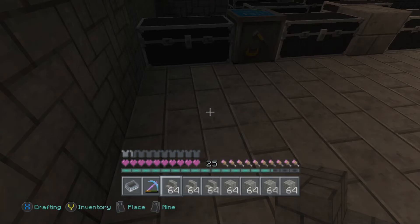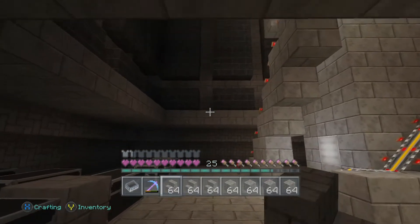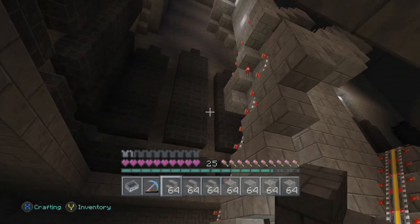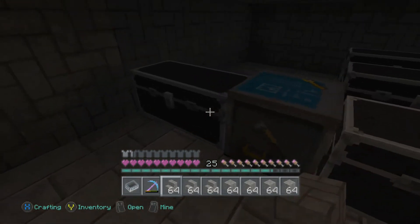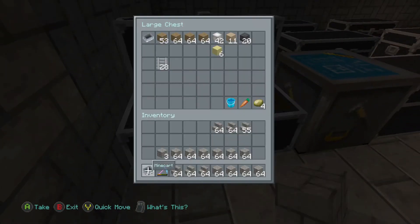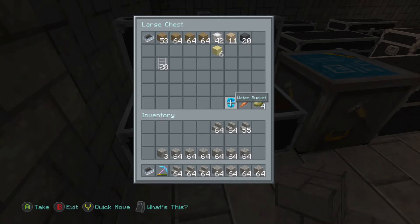Day 339. We're still locked in the tower. They've sealed off all the windows. They just keep wanting us to build and build. All we have left to eat is a carrot, four poisonous potatoes, and a bucket of water. We call it water, but let's just say we've had to do a bit of recycling, and we're still not done with the tower.